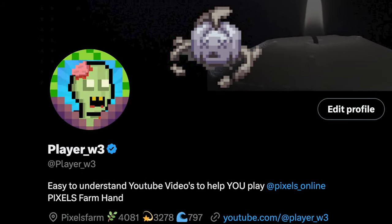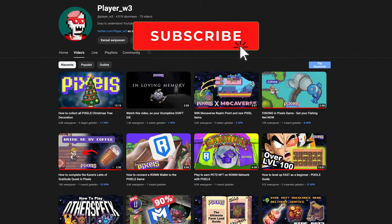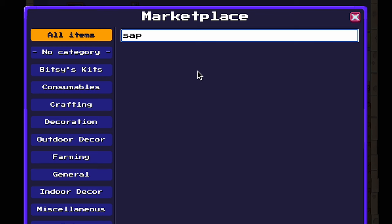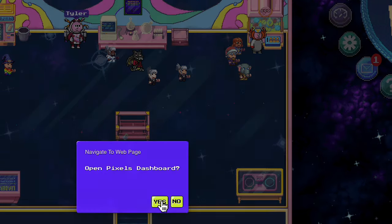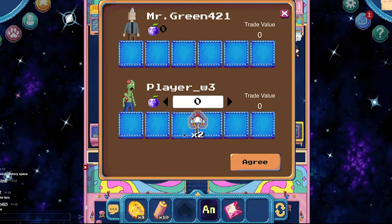Feel free to follow me on Twitter for more alpha information or subscribe to my YouTube channel. If you don't want to collect or craft these, or your level is not high enough, you can also buy the resources from the in-game market. But you need to be a Pixels landowner or have VIP to be able to do so. You cannot trade any of the Mocha items with other players.